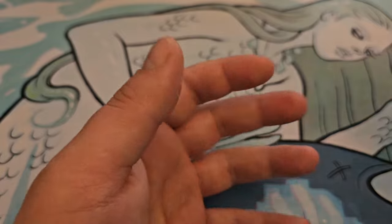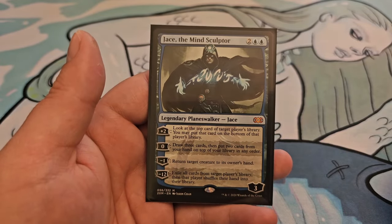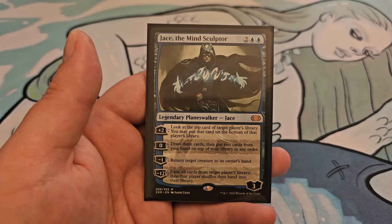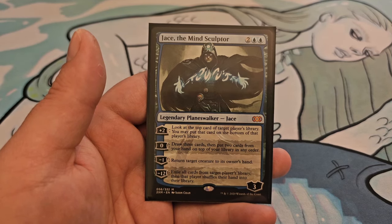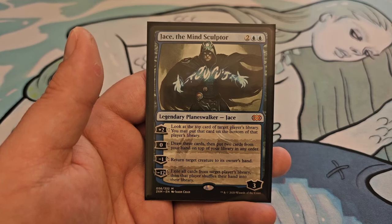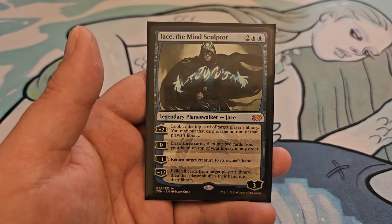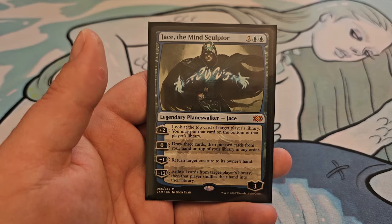We have 1 planeswalker: Jace the Mind Sculptor, for 2 and 2 blue, starts with 3 loyalty. +2: look at the top card of target player's library; you may put that card on the bottom of that player's library. 0: draw 3 cards and put 2 cards from your hand on top of your library in any order. -1: return target creature to its owner's hand. -12: exile all cards from target player's library, then that player shuffles their hand into their library.